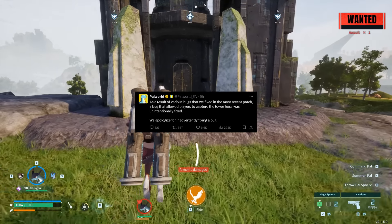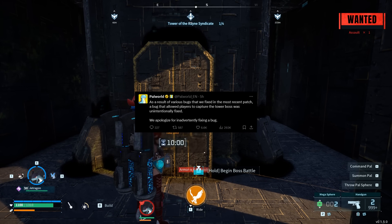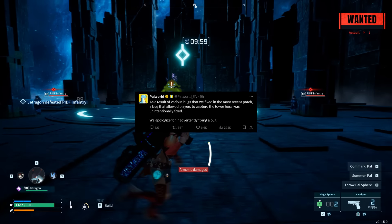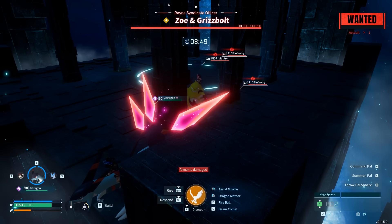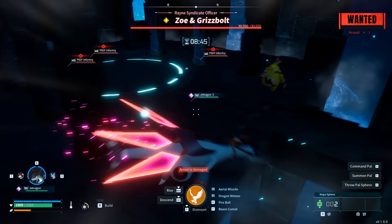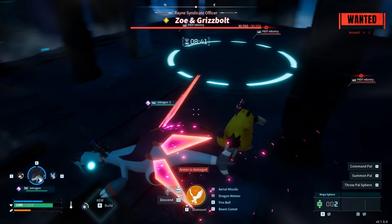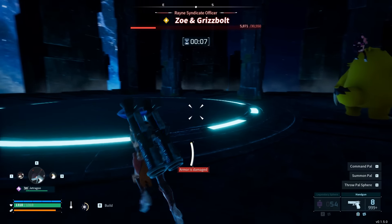The developers themselves made a post over on X stating that as a result of various bugs fixed in the most recent patch, a bug that allowed players to capture the tower boss was unintentionally fixed. They apologized for inadvertently fixing a bug — and that's definitely 100% sarcasm. The glitch is for sure patched, but the developers saying they didn't mean to is just sarcasm.